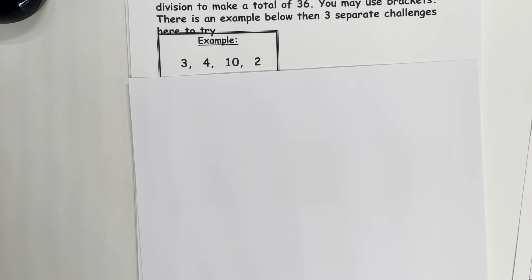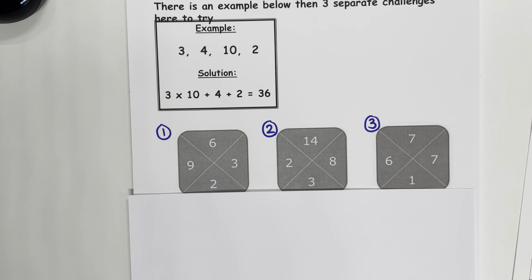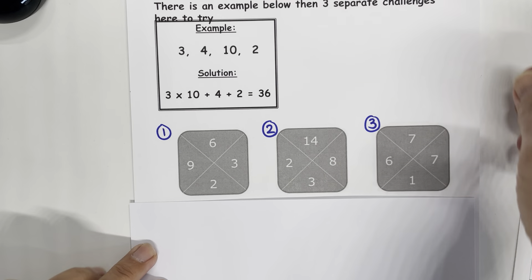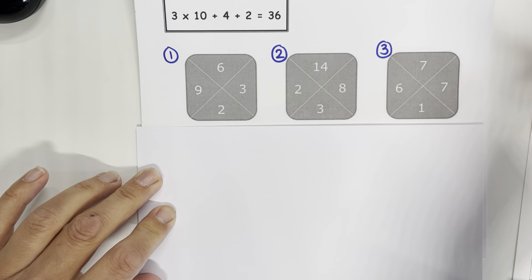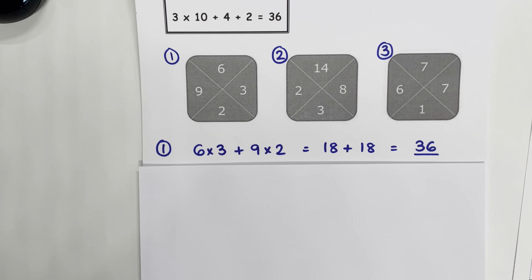Part 4. We're playing a game called 36 — we need to use all 4 numbers to get 36. First question: if we do 6 multiplied by 3, and then we add 9 multiplied by 2, we get 36.